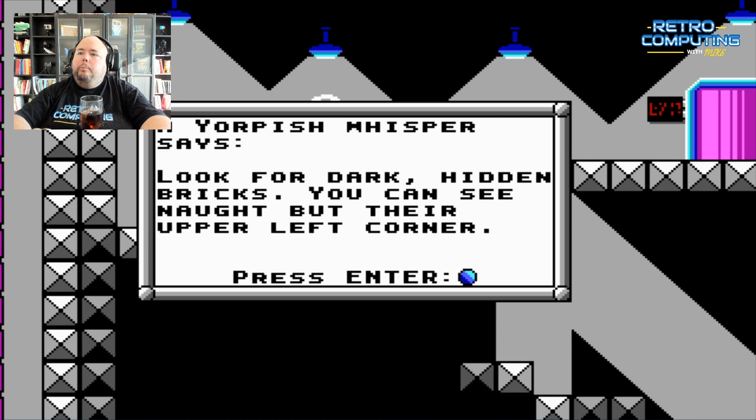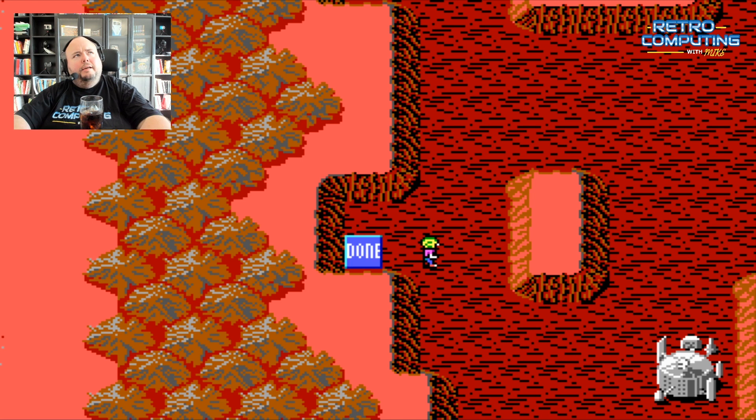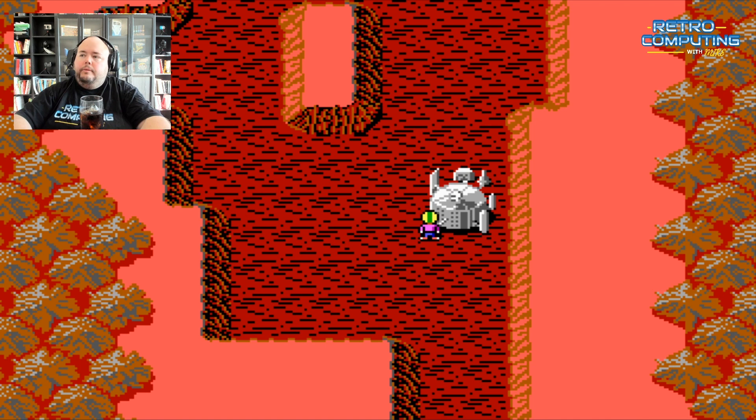Another info message says: 'Look for the dark hidden bricks — you can see nothing but their upper left corner.' There are hidden bricks — invisible stairs — you can't see them. We actually used them in the level where we got the pogo stick, so I already covered those.